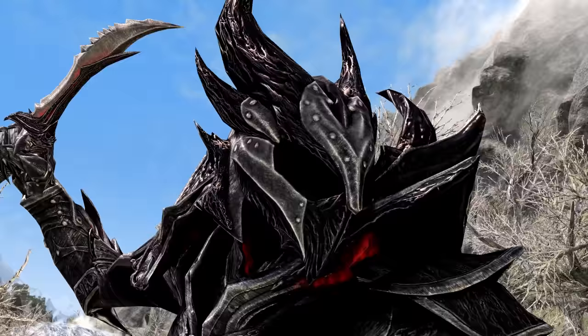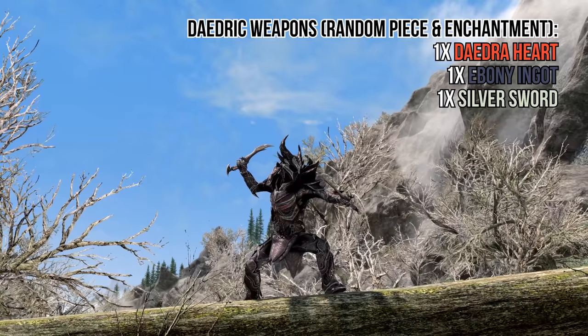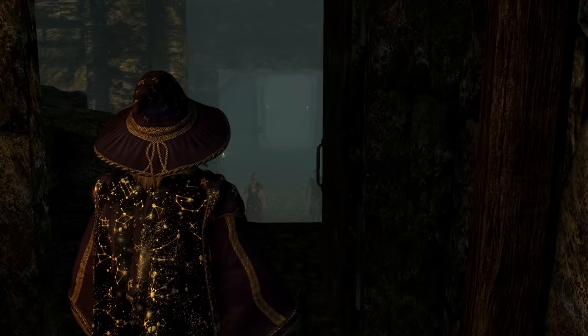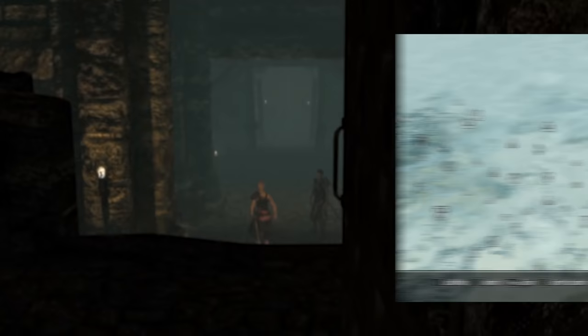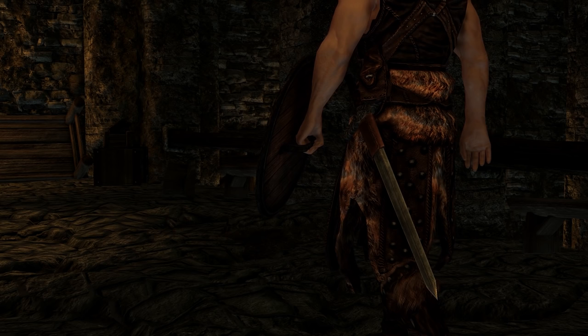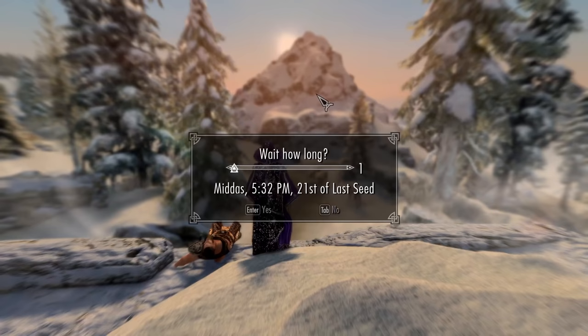For Daedric Weapons, the offering box requires 1 Daedric Heart, 1 Ebony Ingot, 1 Silver Sword, and 1 Soul Gem filled with a greater soul or higher. For Silver Swords, I recommend visiting the fortress Driftshade Refuge, located southeast of Dawnstar. It's filled with the Silver Hand, who all carry silver swords and respawn every 30 in-game days. Once you've cleared it out and fancy some more silver swords, use the wait function.